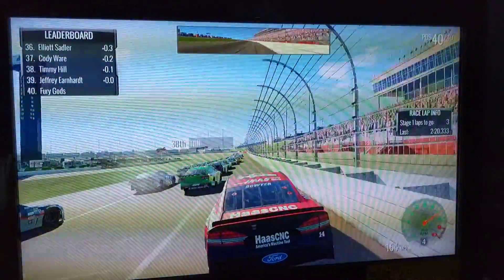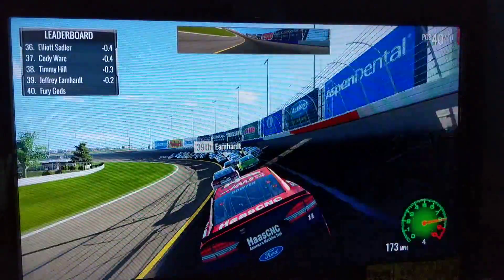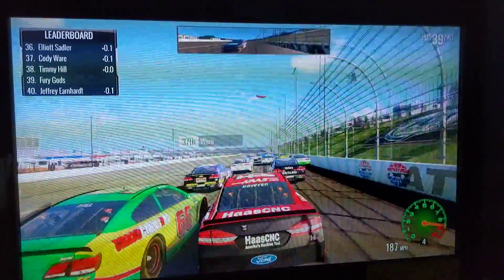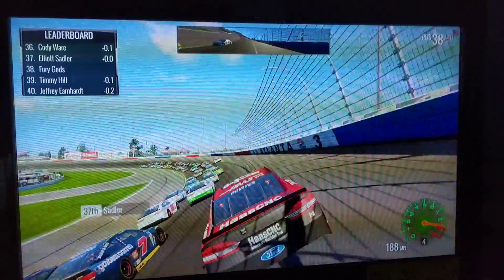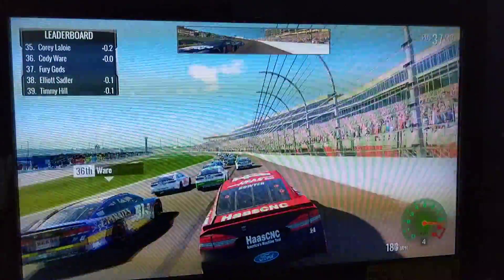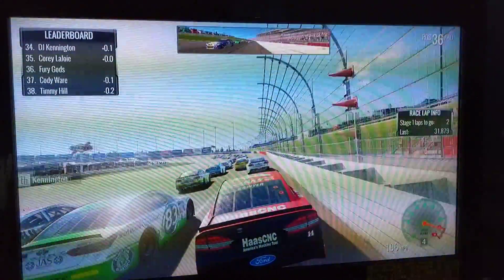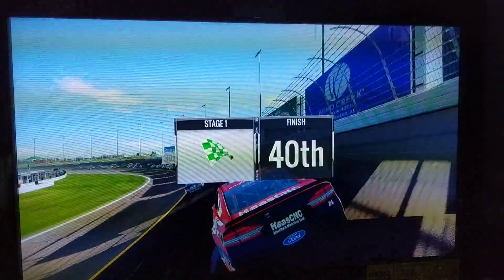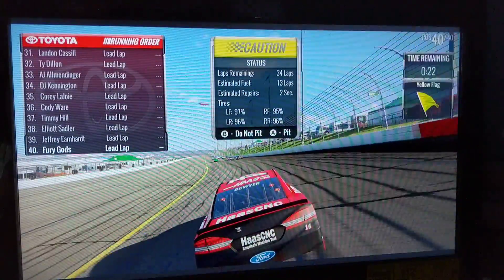Okay, so that's two cautions already in the first stage that was originally supposed to last ten laps. Now we have three laps left in the stage. I'm going to go on the outside of Jeffrey Earnhardt, who doesn't have a ride anymore in the Cup Series. He lost it before the beginning of the season. Gonna use that outside line to our advantage — damn it, Corey LaJoie! Two cautions caused by me. Denny Hamlin wins the stage.